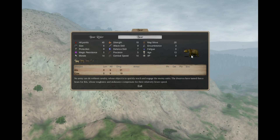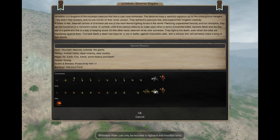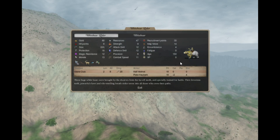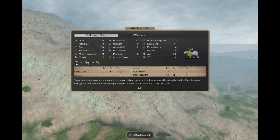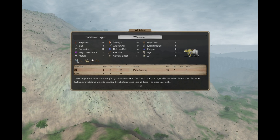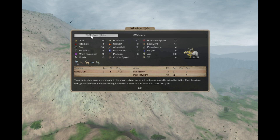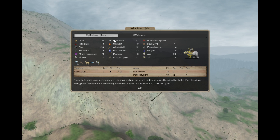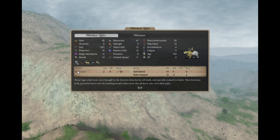These bears do not have any barding — this is just a decoration. If you have cold scales, you can recruit White Bear Riders in the mountains. They have cold resistance, snow move, and mounted survival. The bears themselves have cold resistance and snow move, and they also have plate barding. They cost 60 gold apiece, a whole bunch of resources and recruitment points, and they have stone clubs as weapons. No shields.